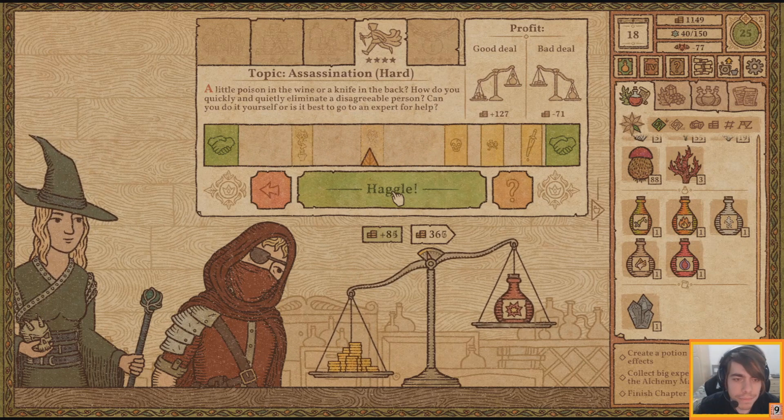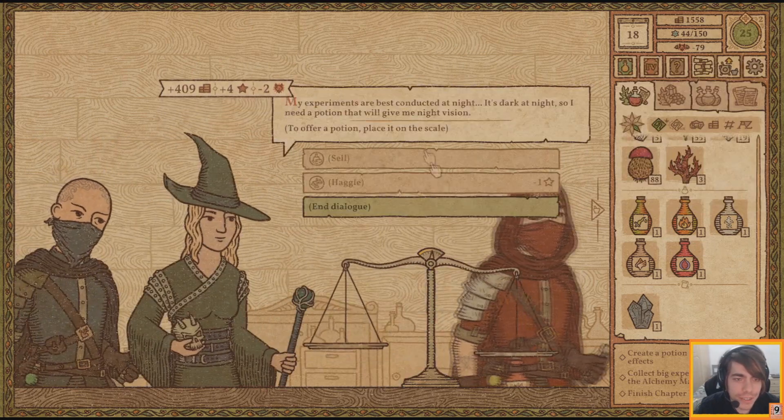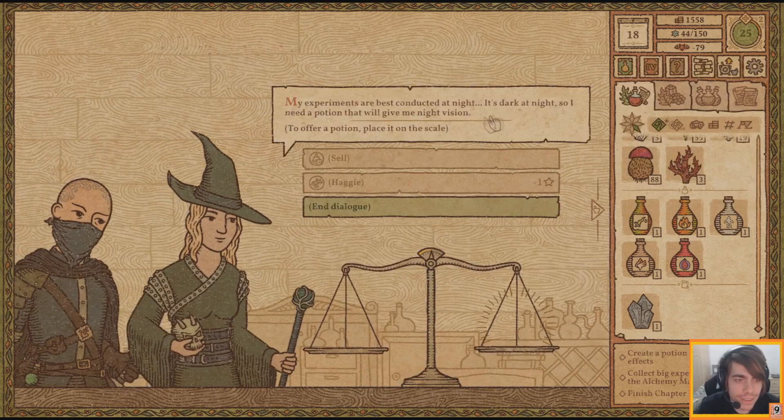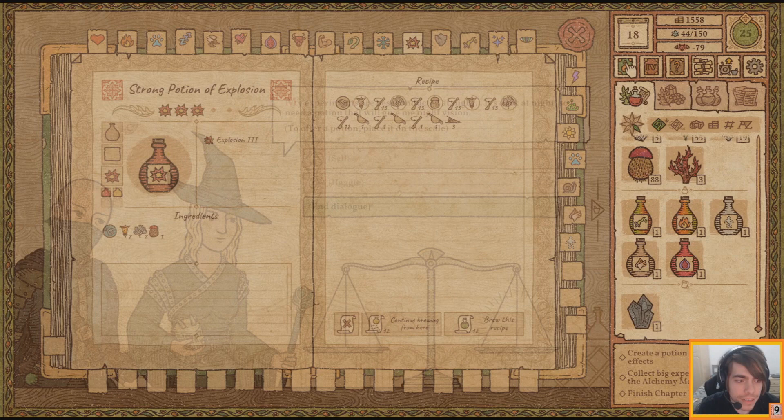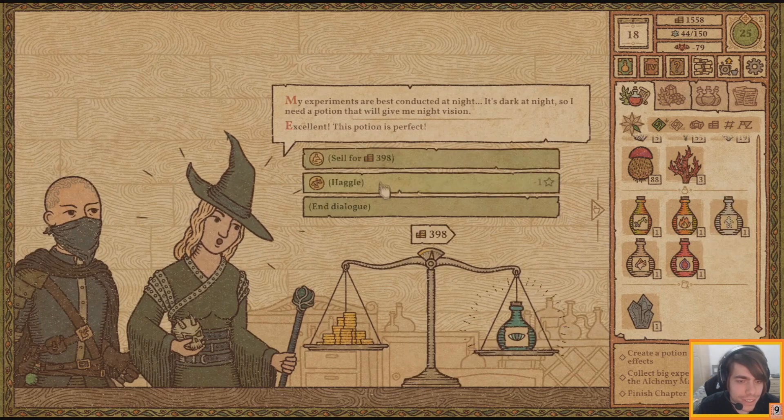I like how the topics of haggling change based on your reputation. It's dark at night so I need a potion that will give me night vision. How's this? Yeah, excellent.